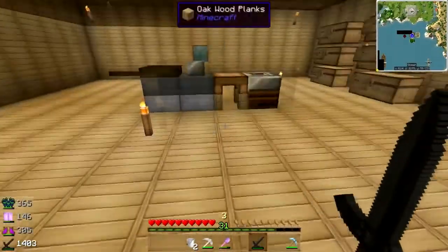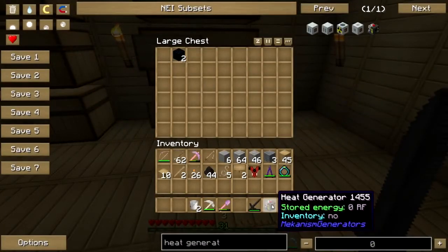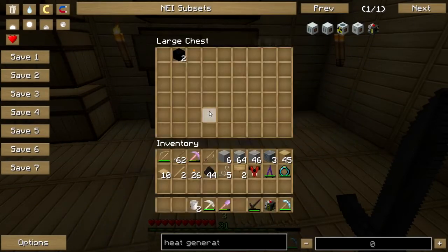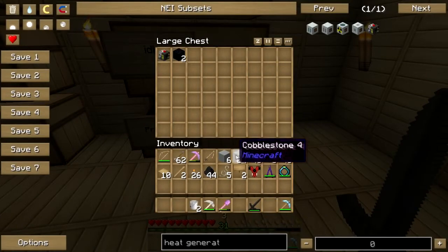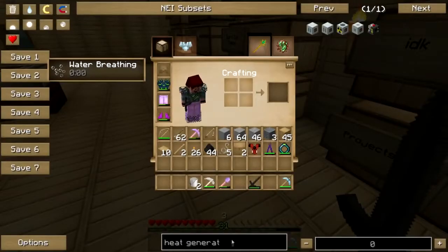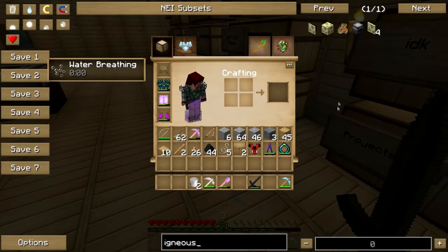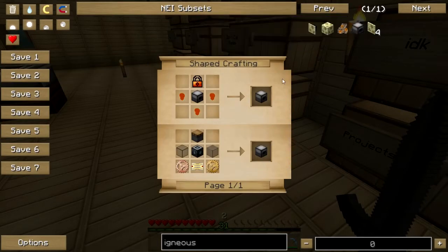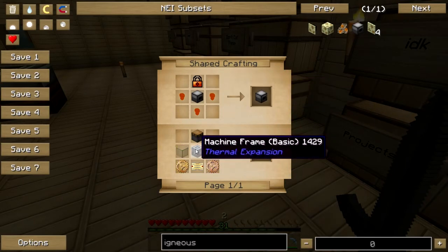Last time we started working on the redneck reactor. I need to make more of these — how do I make these? Osmium. Okay, let's put this away for now, because right now what I need to make is an igneous extruder.